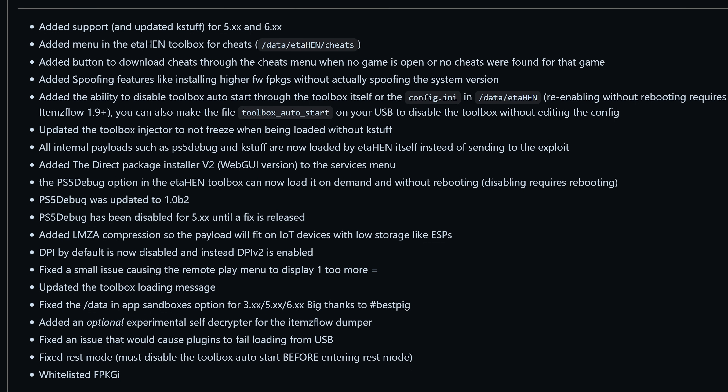So this is definitely a monumental release of ETA Hen and Items Flow, with lots of new features — and of course the big thing being 5.x and 6.x support, which finally brings those firmwares up to the same level as previous jailbreaks. We're now on the same page for 3.x, 4.x, 5.x, and 6.x. Fantastic for everybody on 5.x and 6.x, and for everybody else there's a ton of extra features to play with. Hope you enjoyed the video — if you did please leave a like and subscribe, and I'll see you guys in the next video.